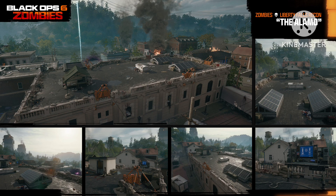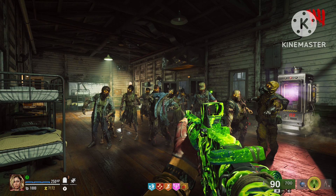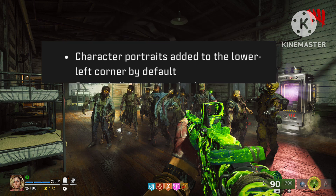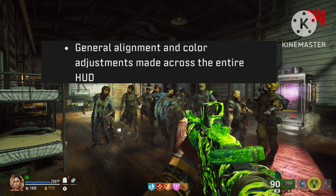That's an L on Treyarch's part. But now it's time to get into the HUD — this is the one thing I really wanted to cover because this is just crazy. The UI team has continued to update the game's HUD, touching up some of the zombie-specific elements across most HUD preset options and adding new settings. These include a character portrait added to the lower left corner by default, and general alignment and color adjustments made across the entire HUD.